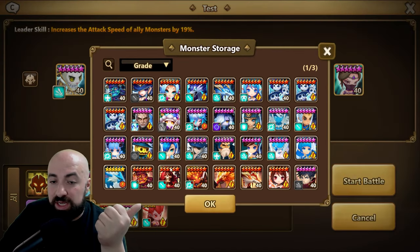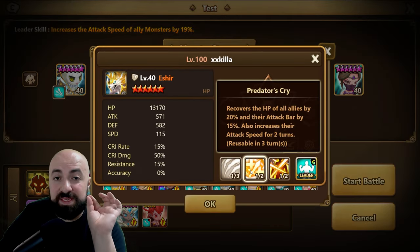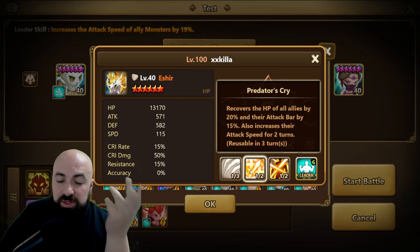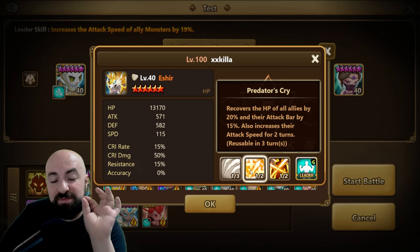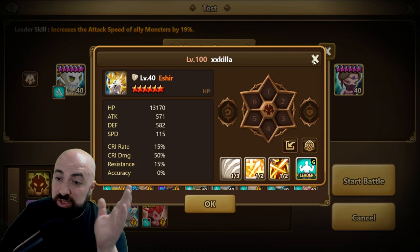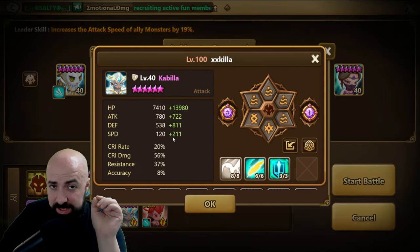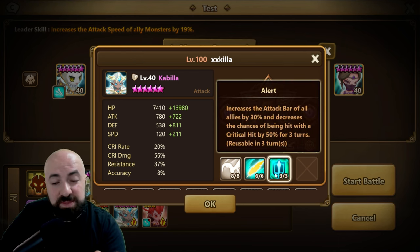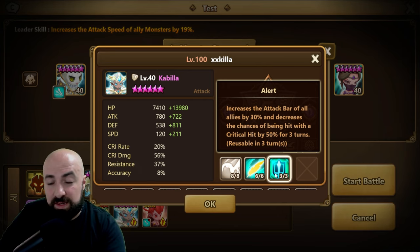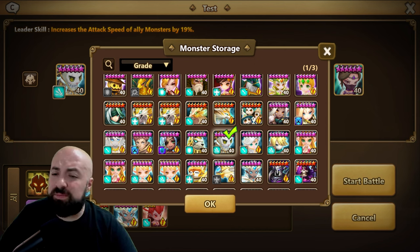For the second unit, the most preferable options are Esher and Kabila. Esher has 115 base speed; his attack bar increases by 15% but he also gives a two-turn speed buff, which is about 30 speed. It's not a raw attack bar increase, but the speed buff can be beneficial. Kabila has a high base speed and a 30% attack bar increase with no speed buff, but can be better for speed contesting.